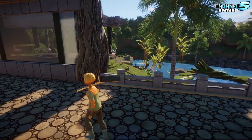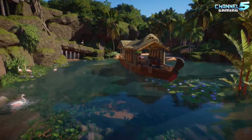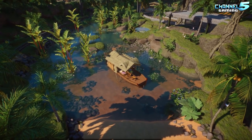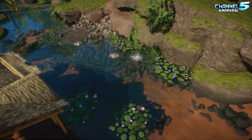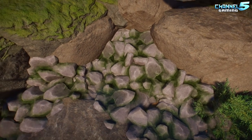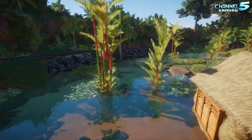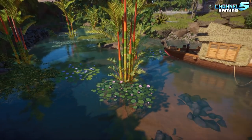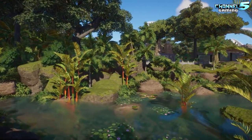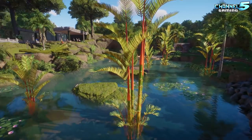The rice boat is much smaller than real Kerala rice boats, but it fits the zoo scale. The last habitat Floss built has a big space — she wasn't sure what to do with it so she just worked with it. The aquatic rocks look great and she wishes she'd put them everywhere. The flamingo habitat with its clear water looks like a beach.